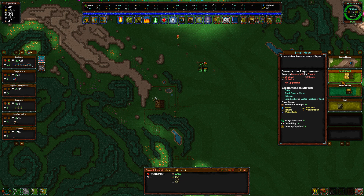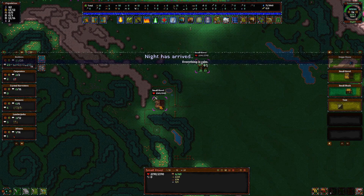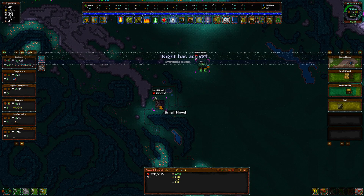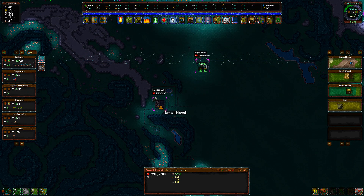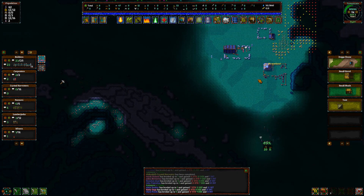24 housing capacity will get us most of the population, and then this hovel will get us the rest. Night has arrived, everything is calm. The worst thing about nighttime is that it's hard to see.